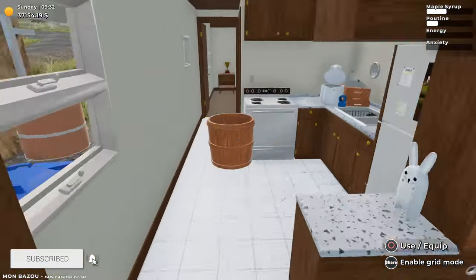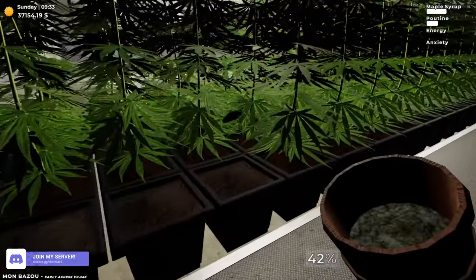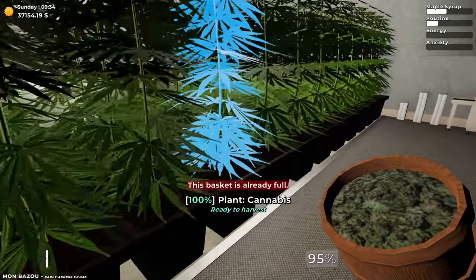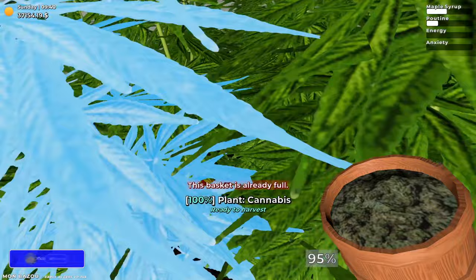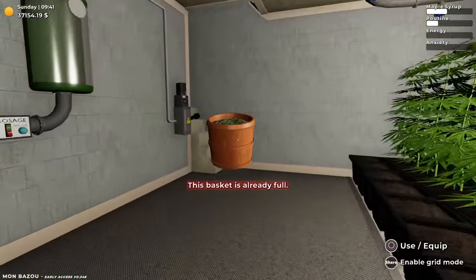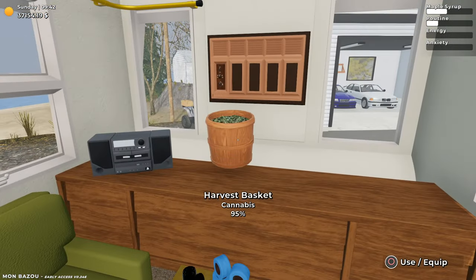So let's grab the basket by Cannabis Teal, basket up 2% in here, and just click away until we get to 100% full. Let's just bring this upstairs and grind 9 of these, and just go from there and repeat until we're done.